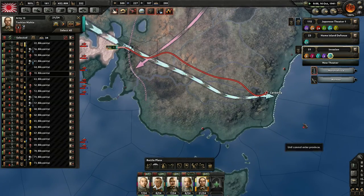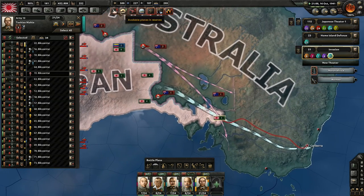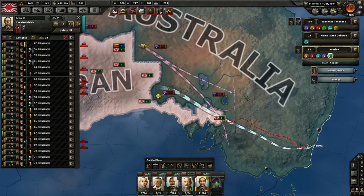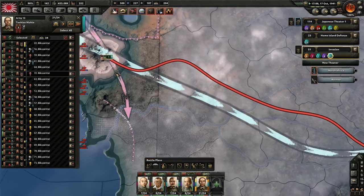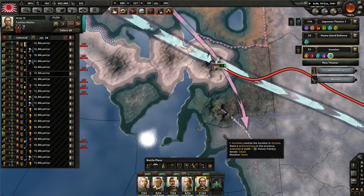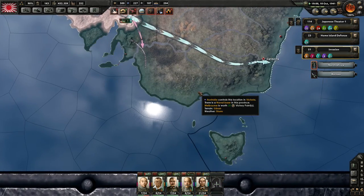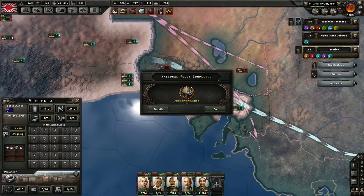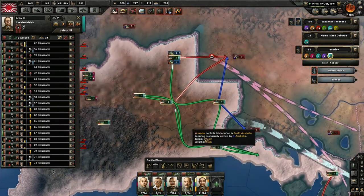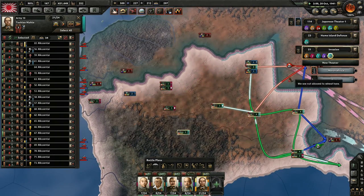Maybe I should have navally invaded along here. But I need to control all those sea zones. How many ships does Australia even have? 17 and 19 — okay, that matches the divisions I have here. I wonder if we just capture this port here. I think we're going to need to redraw all these lines — we have the light blue and the magenta.